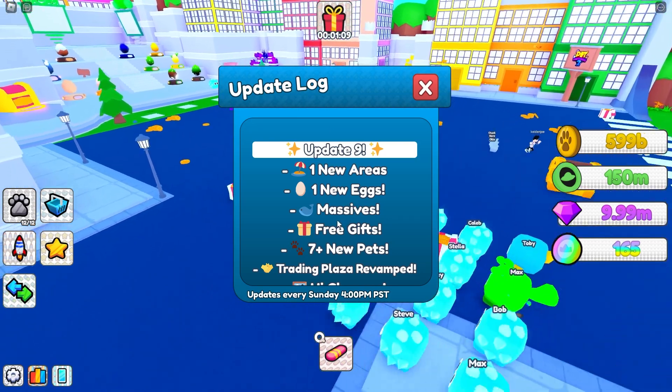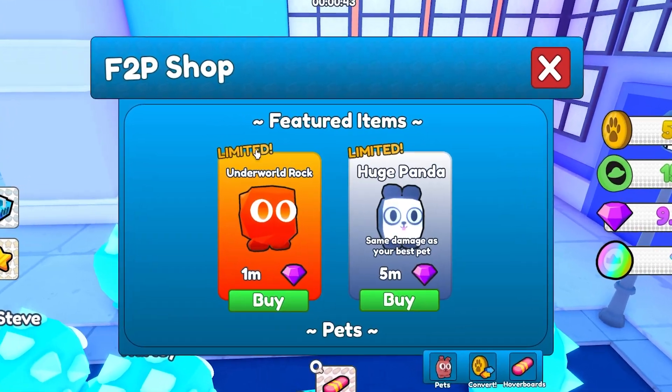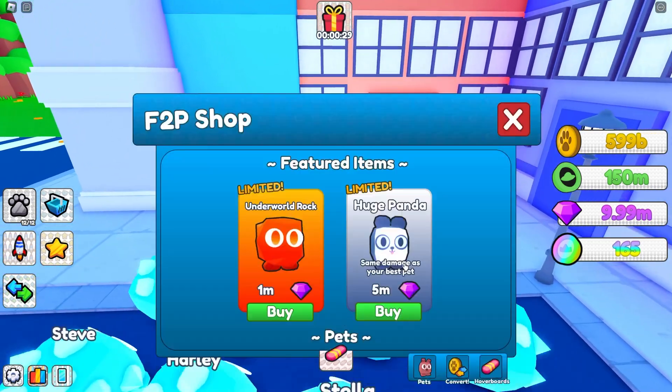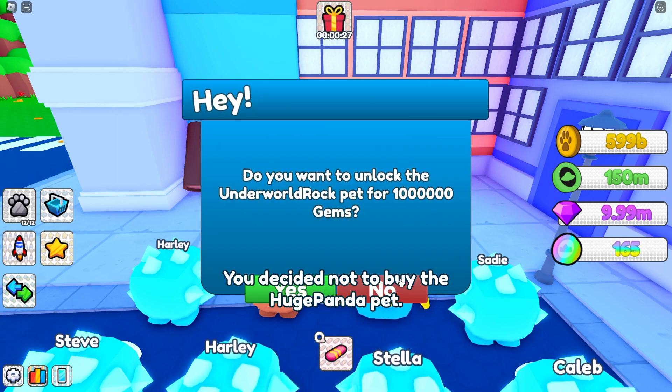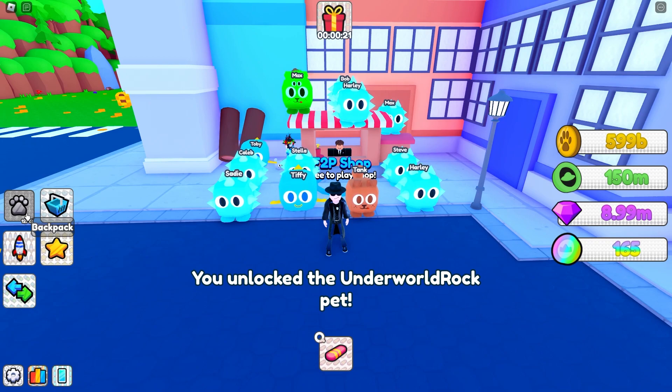Already seen that. Seven new pets, trading plaza — oh nice. I don't want to buy that huge panda, I want to buy the underworld. They swapped around things.